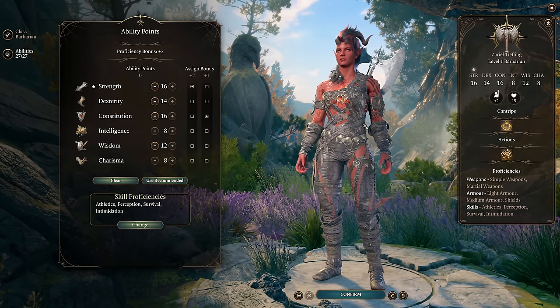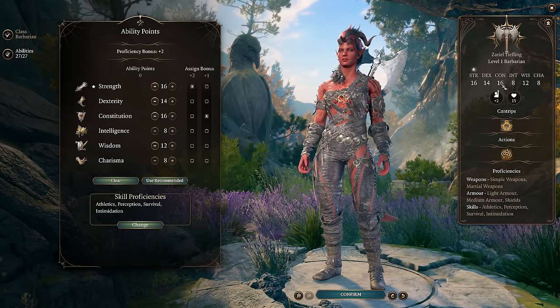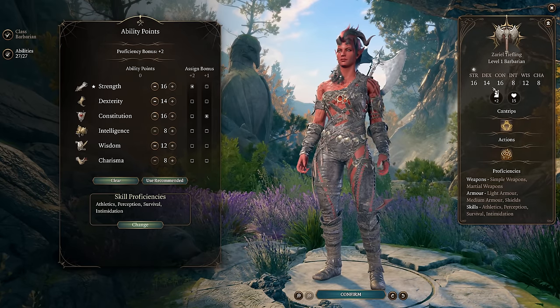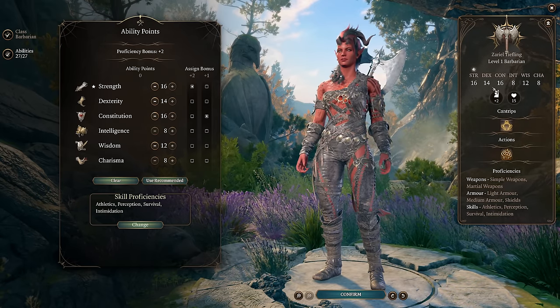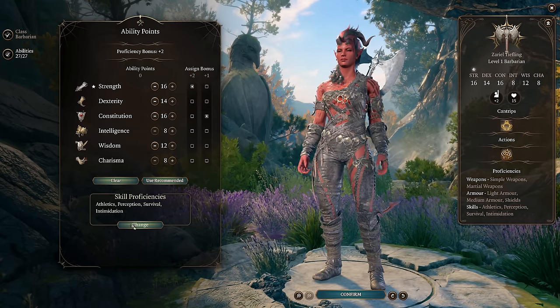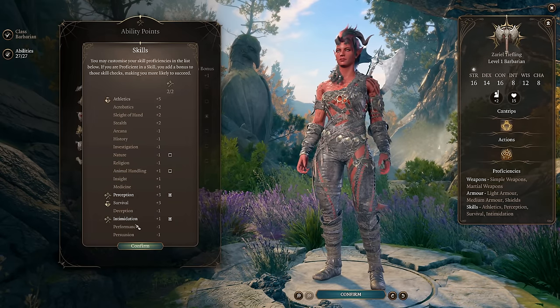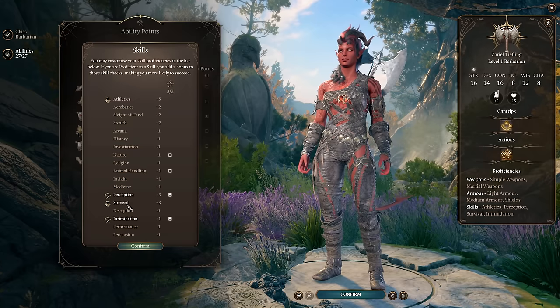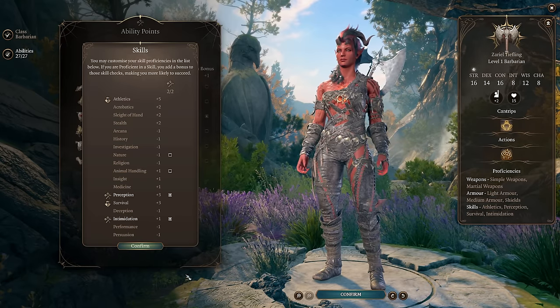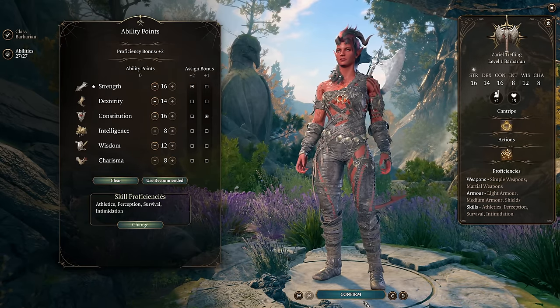Barbarian's Unarmored Defense feature lets them add their Constitution and Dexterity to armor. This will give her 15 AC when unarmored, which may or may not be as good or better than the AC she would have with medium armor. For her skill selection, I'm pretty happy with these. We want Perception and Survival on her because she has okay Wisdom, and of course Athletics is the only one that really matters.